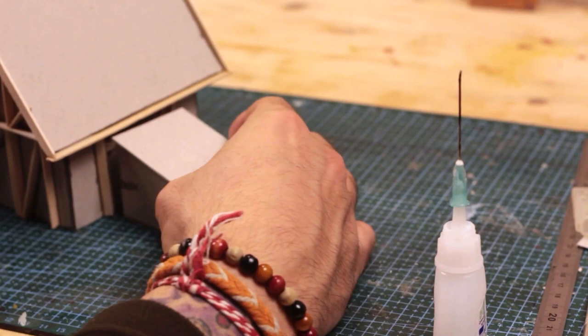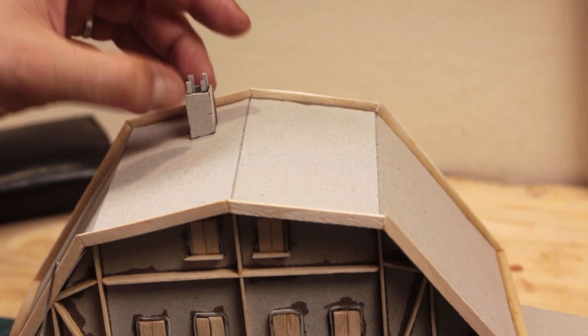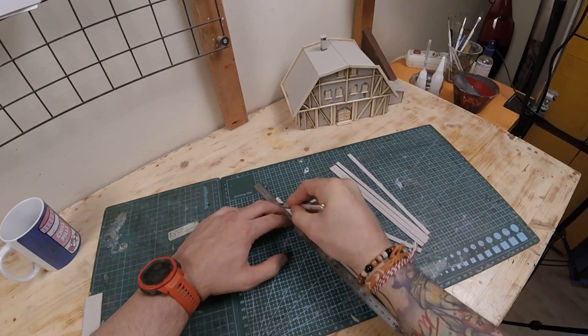At this point the building looked way too symmetrical, so I made an extension part and realized I forgot to add a smokestack, so I built one. Before I started on laying the bricks, I needed to tackle the roof.